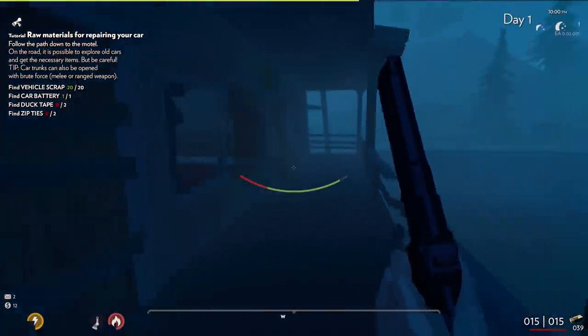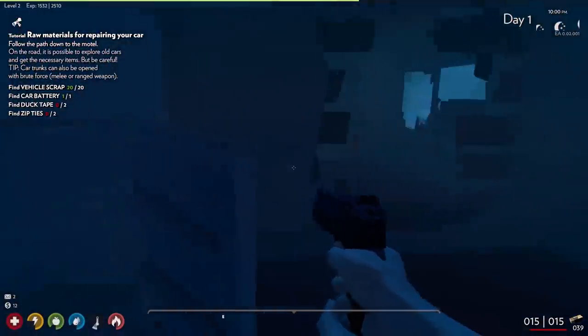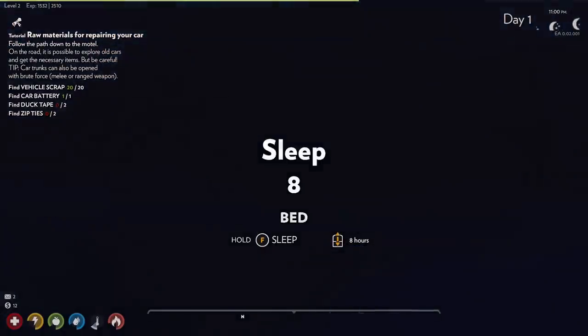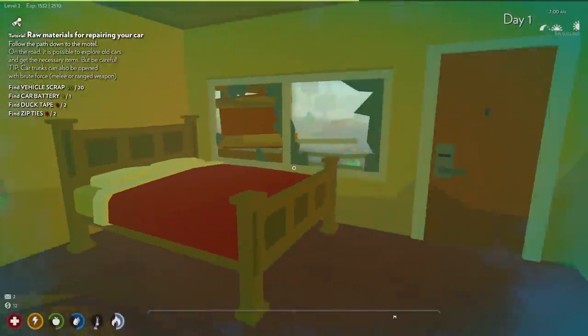It's creepy out here. Let's go all the way back here and open this door. Hello — anyone in here? I think it's good. I found a jerry can with fuel. Let's sleep for eight hours. That might be a little too much, but I hear zombies. We're good — now it's nice and bright.